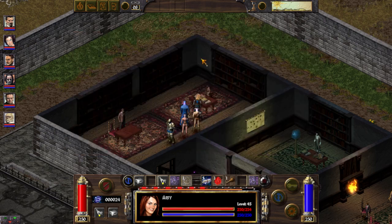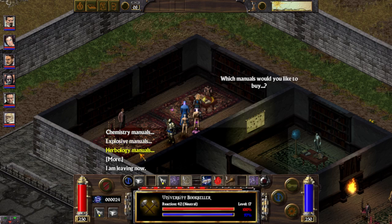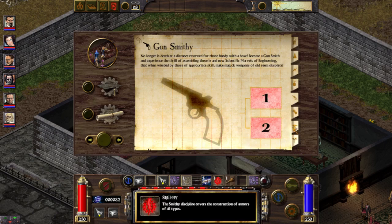Let's check if I have 9 intelligence. Good. Okay, Goonsmithing. So we have 2, 3, 4, 5, 6, 7, 8 — 8 books of Goonsmithing. So now we'll be able to craft what we want.